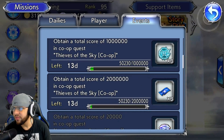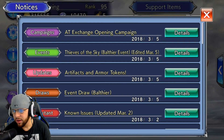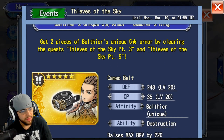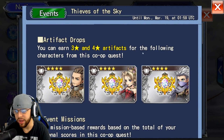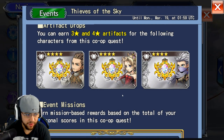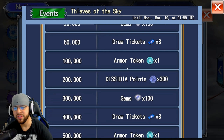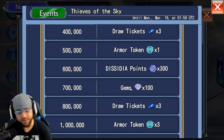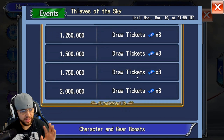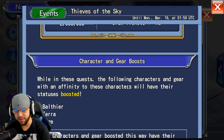There are more rewards — if you go into the actual Balthier event info it shows all the rewards. That's where the artifacts are too — artifacts you can only get from the level 70 event quest. For the armor tokens: 100,000 gives one token, 500,000 gives another token, and one million gives three armor tokens. That's a total of five tokens from the event, so combined with the login bonus you can get two pieces of armor total.